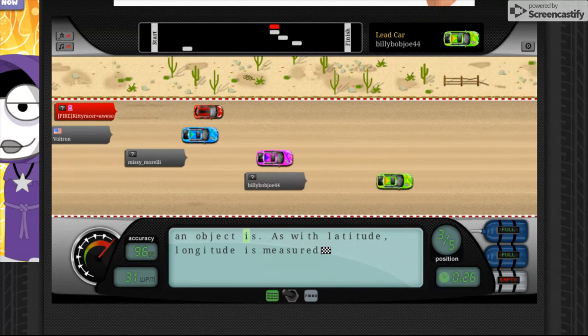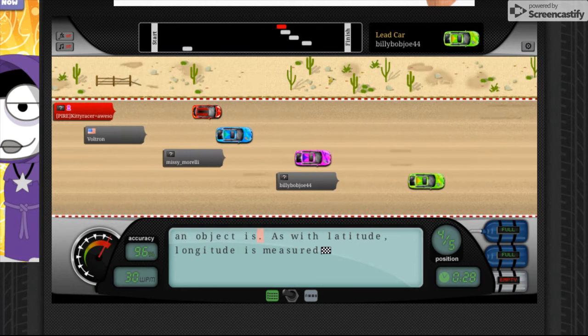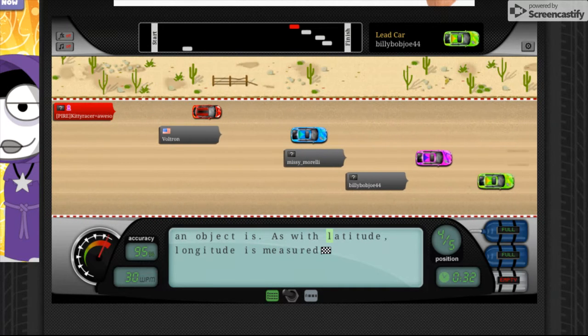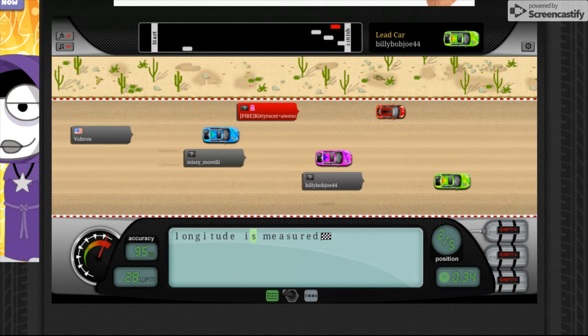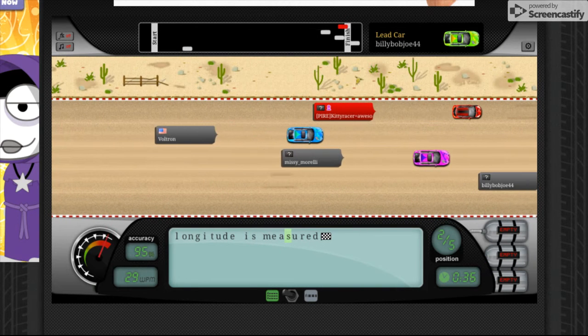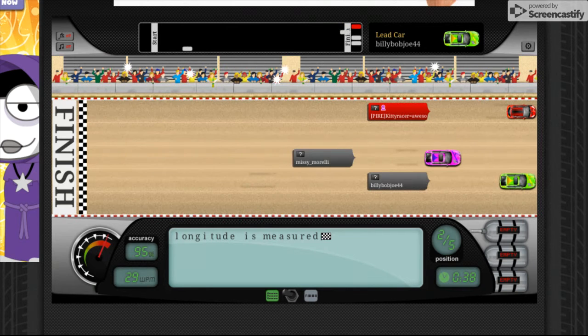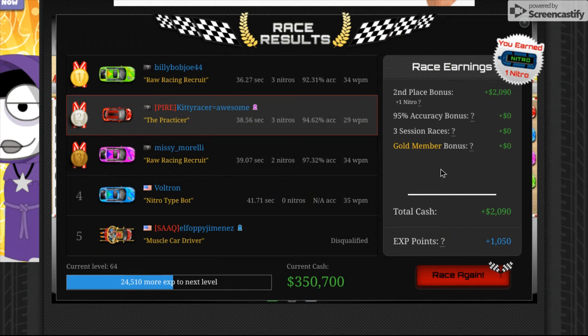You can also skip forward by hitting enter if you have nitros. And if you get first place, you get two nitros; second place, you get one nitro.